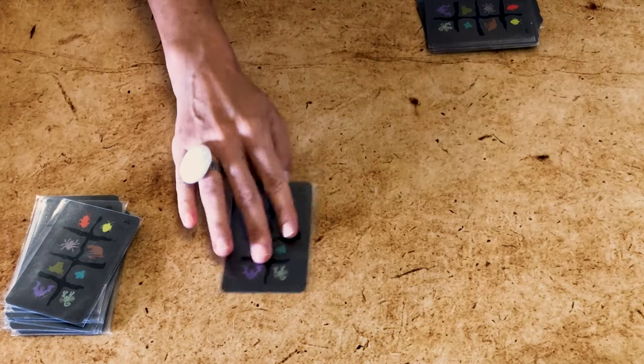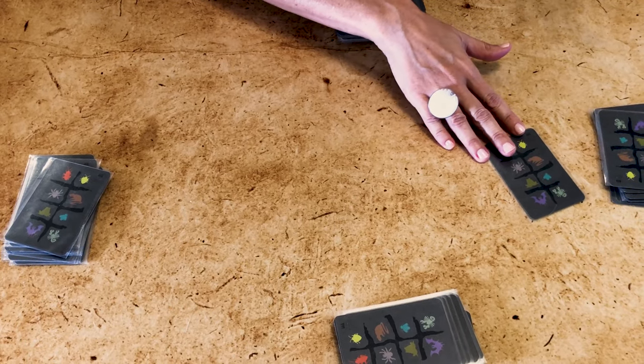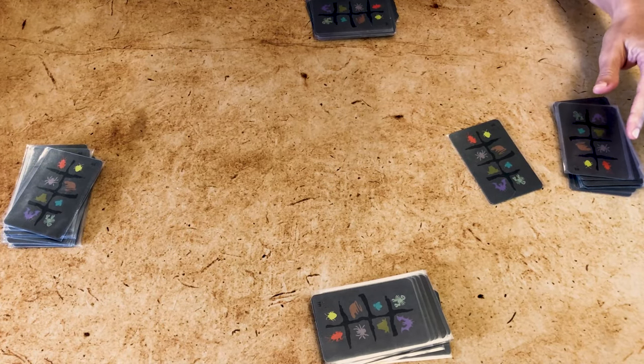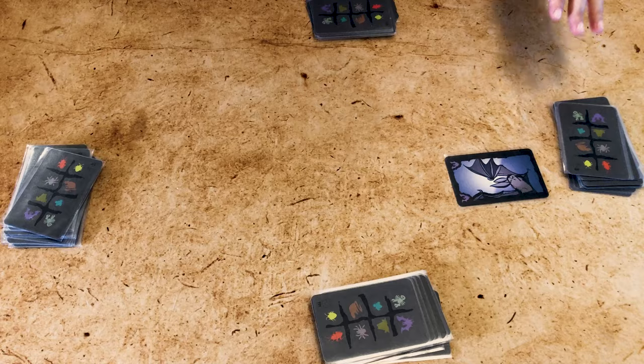Another option is to peek at the card, then pass it face down to another player saying either the original critter type or changing it to a new one. That player then accepts it and calls true or false. You cannot pass the card to a player who has already seen it, so at some point a player will have to accept the card. Whoever lost the challenge and took a card starts the next round. The game ends when a player must play a card but has none left, or as soon as a player picks up a fourth member of the same critter family — in both cases that player loses and everyone else wins.